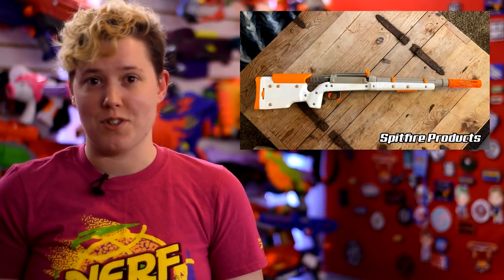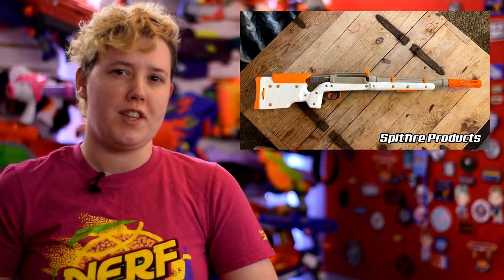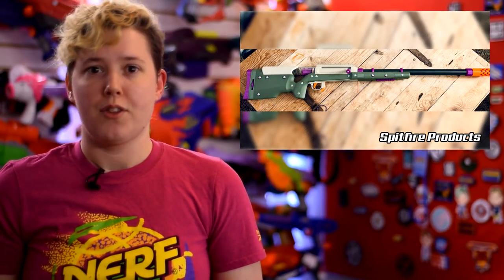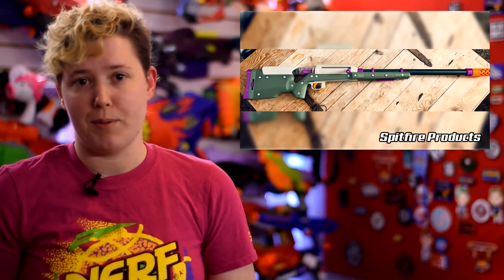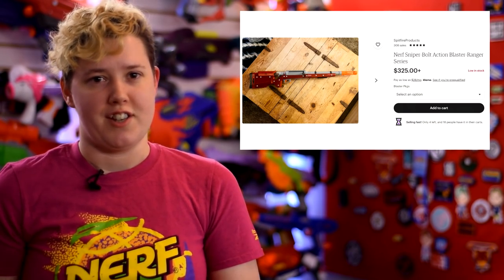Spitfire also plans to release versions of the blaster compatible with more ammo types than Mega, like Rival, Elite, and half-length darts — although it's unclear if these will be receiver tweaks for the default Ranger or entirely separate blasters. They're also working on hardware kits, but at the moment the Ranger is available as pre-built only. A pre-built Ranger costs $325, bumped up to $415 with all optional upgrade parts. No word on hardware prices just yet.